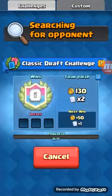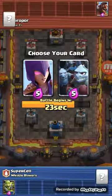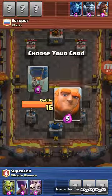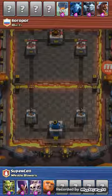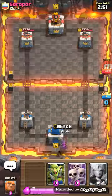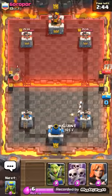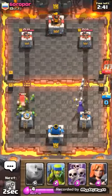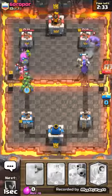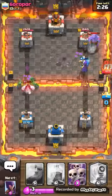We just got our first win, let's do another battle. I hope I get a legendary this time. I'm gonna get Goblin Gang and Witch, together with Skeleton Army and Giant. I hope this deck is even good. He gave me Valkyrie, so I'll drop down the Witch right over there. He also gave me Spear Goblins. I'll drop the Goblin Gang over there and drop the Spear Goblins over here. We just did damage on that tower.